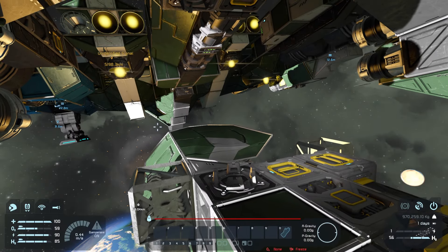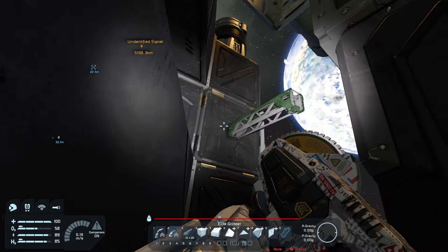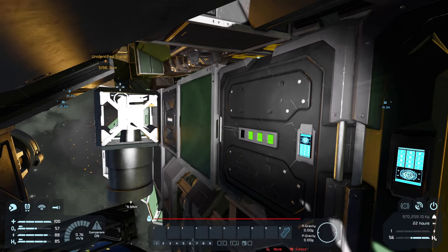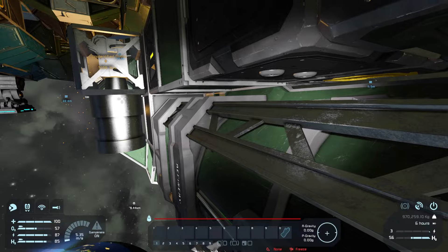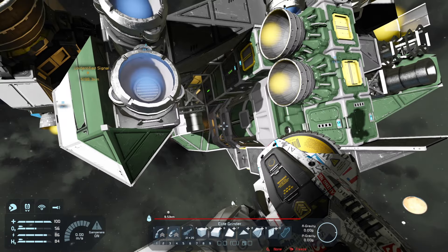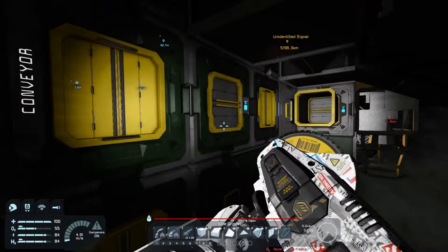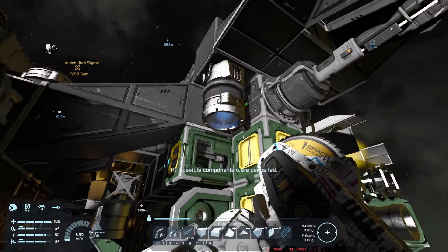Now we have to be even more careful because we have a ship that is drifting away. It needs to go in like this — I'm basically squishing myself here. I need to match speed with this one. There we go — we lost some steel plates but whatever. That worked out! We also said we're going to remove these anyway, so not a huge problem. Get rid of this one and this one. That is safe on its own.